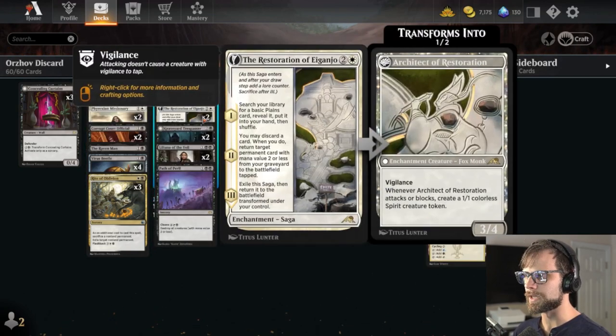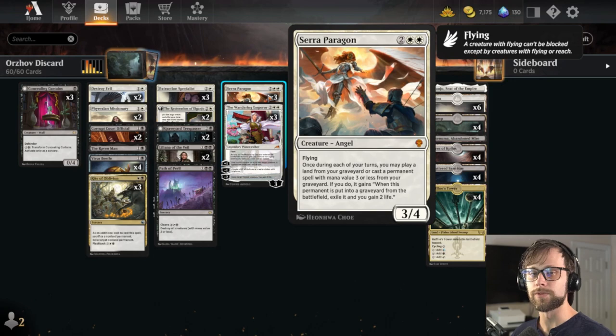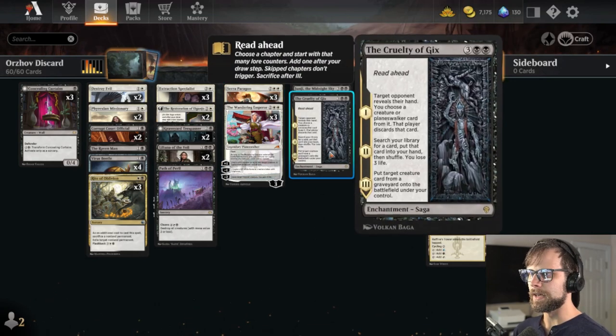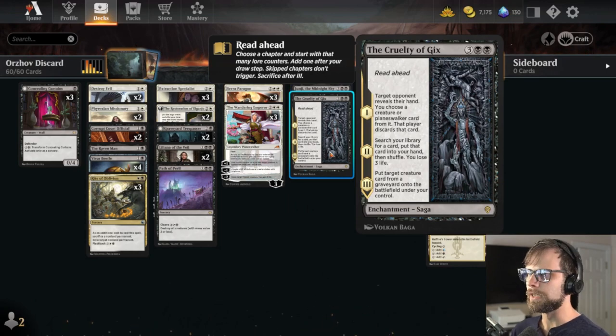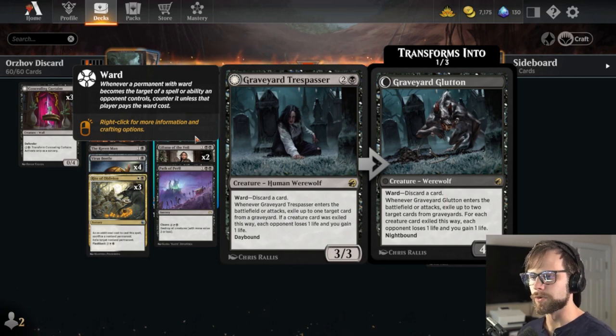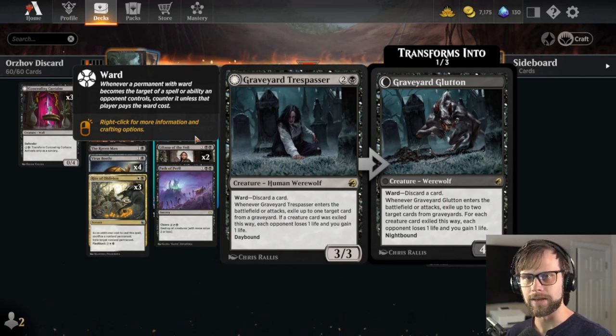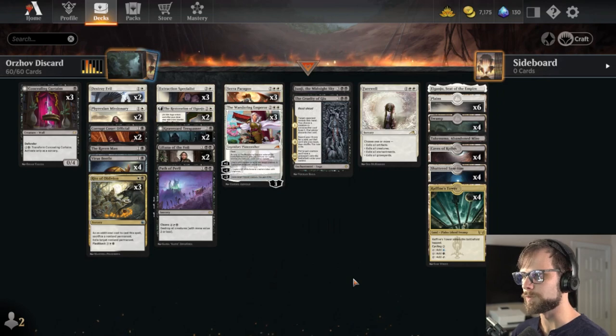The Restoration of Iganjo helps to bring stuff back and build board presence over time. Seraparagon allows us to replay quite a bit as well, and then the Cruelty of Gix brings back another creature if needed. Graveyard Trespasser is another way of dealing with the board and presenting a mid-range threat that will hopefully discard a card, require a removal spell, or slowly grind back into the game against an aggressive deck.